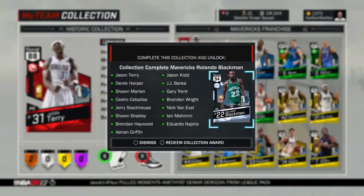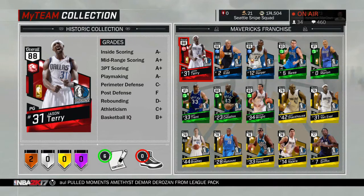So I sniped this set last night, the Mavericks set, it came out yesterday. I sniped it for about 35k. Jason Terry for 10, Kid for 2, these 5 for 3 apiece, and then these ones for 1 each.